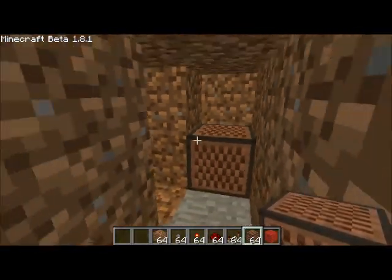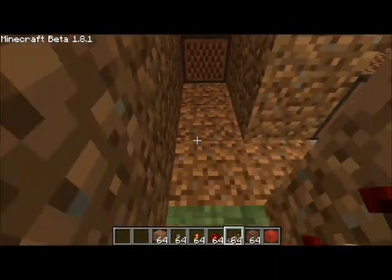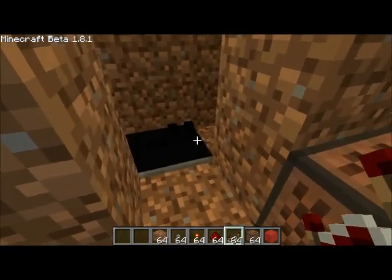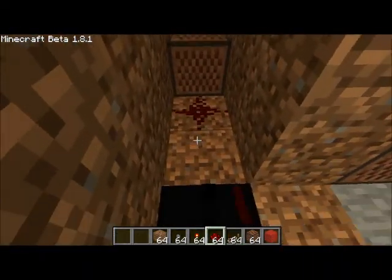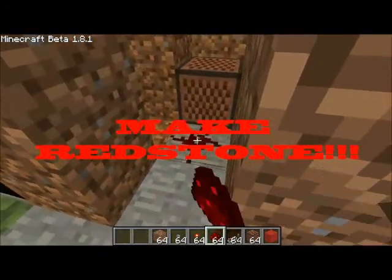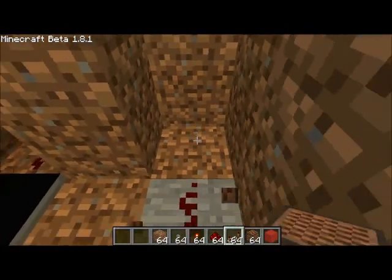Okay, make it like this. Now, place the repeaters — just like this, it's hard to see. One click on one and the other one is okay, like that. Now make some redstone — this one too. The note blocks are placed on dirt for the best sound.